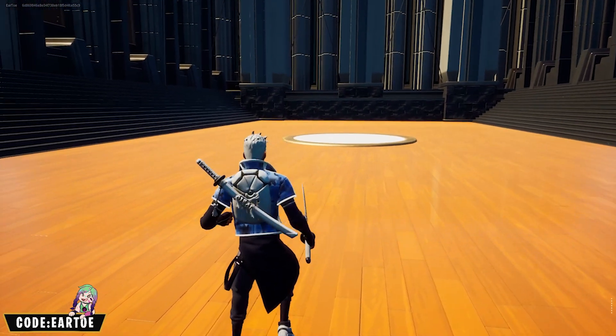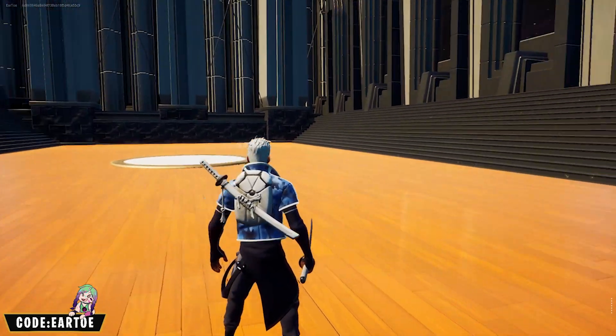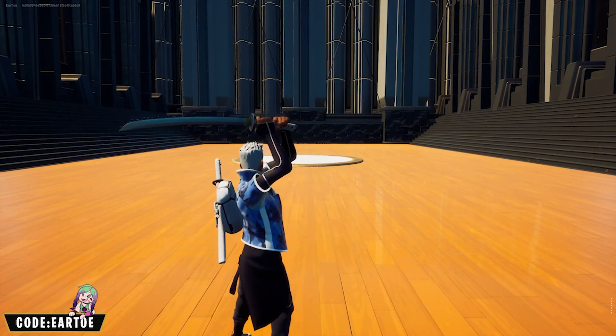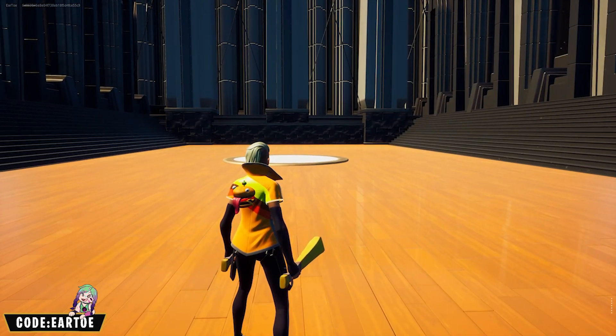We now have the Blue Camel wrap. To be honest, I don't think many people will use this wrap for combos — I just don't think the shade of blue here matches many things. For the back bling we have the Ignition back bling with Michonne's Katana to go along for the theme.